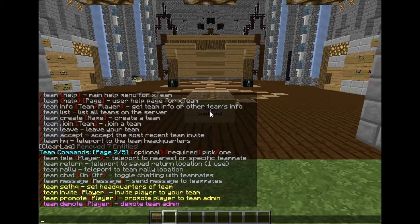Team teleport lets you teleport to the nearest player or a specific teammate. You can set a radius on team teleport — for example, requiring players to be within 100 blocks of each other to teleport. I've already turned that off in my config, setting it to 1 so they have to be almost on the same block. I think there's also an option to turn it off entirely. Same with team return — I turned that off too.